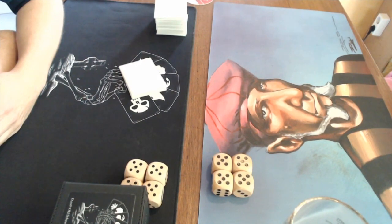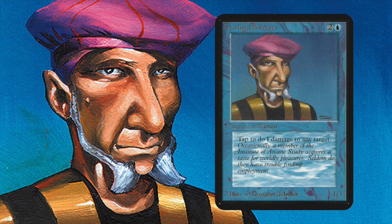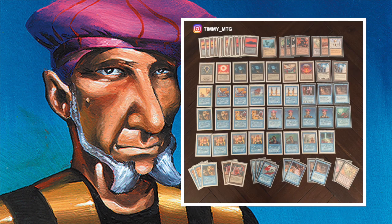Let's start with Timmy's Spellbook. Here we see the latest version. Something I'd like to point out before talking about the cards is that besides being a pretty decent deck, it also tells a story. When I started building this deck, I just wanted to tell the story about the Prodigal Sorcerer - about Timmy. The flavor text reads: 'Occasionally a member of the Institute of Arcane Study acquires a taste for worldly pleasures. Seldom do they have trouble finding employment.' So he's a prodigal sorcerer who goes away from his studies and decides to join the pirates, hence the pirate ship in the deck.